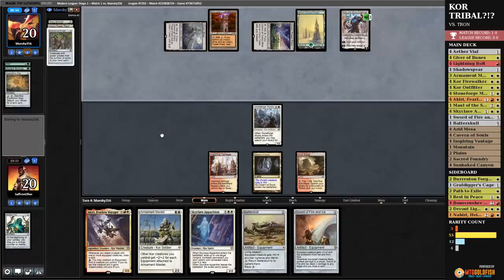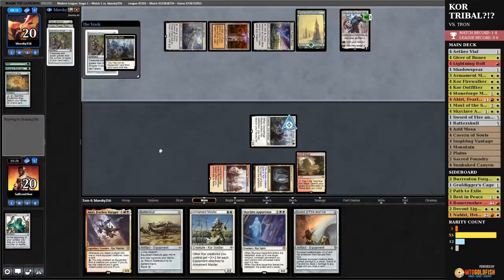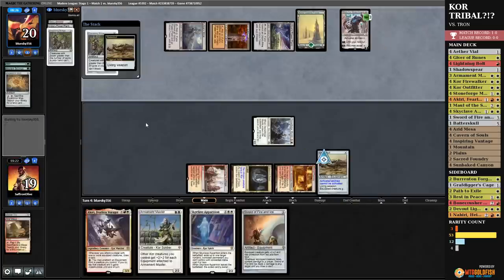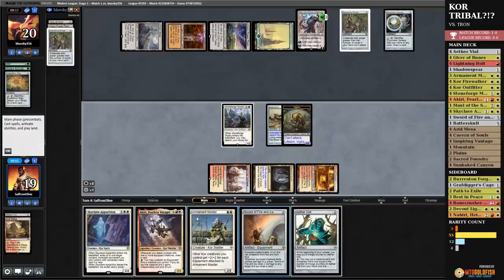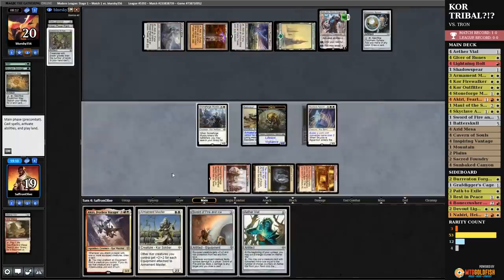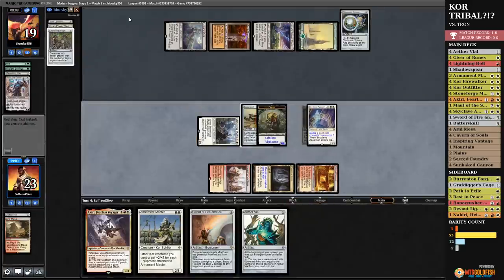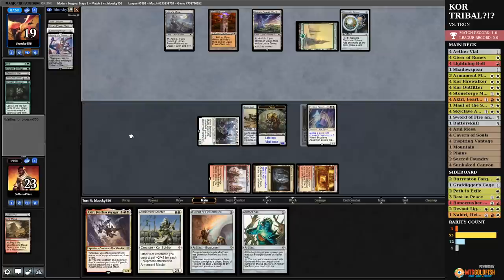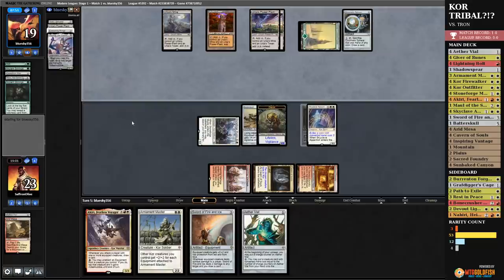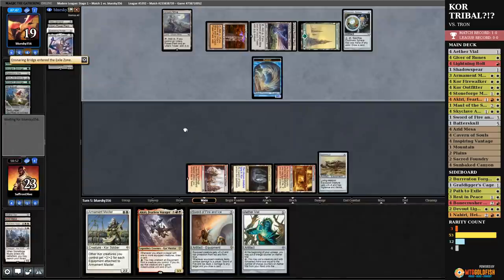This might actually work out for us. We get to Stoneforge in Batterskull, crack Arid Mesa, thin the deck, get a Sacred Foundry tapped. Opponent plays Chromatic Sphere. Well, the bad news for our opponent is we get to Skyclave Apparition, get rid of Ensnaring Bridge, go to combat, kill Karn, hit our opponent. This isn't that great because we still know there's a big Karn coming. Opponent Ancient Stirrings — gets an Ulamog. Well, we know that's coming too. Power Plant — thankfully one minute short from Ulamog this turn, but they do get to Karn this turn. Yeah, this might just be unbeatable. Opponent has all his dust. What a hand — that's Tron at its best.